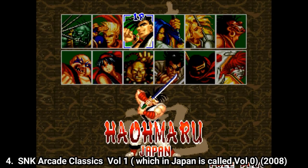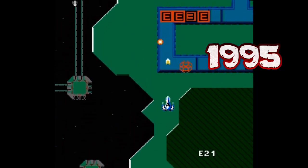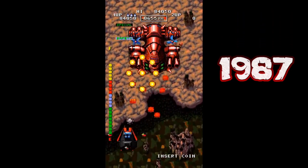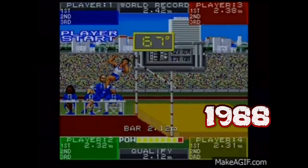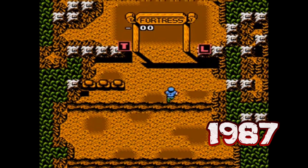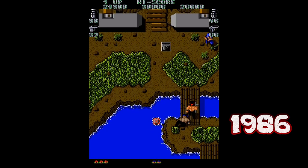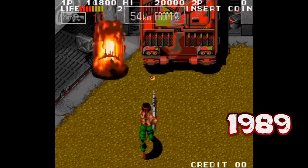SNK Arcade Classics has two volumes on the PSP. SNK Arcade Classics Zero contains: ESO, Alpha Mission (1985), Athena (1986), Bermuda Triangle (1987), Dogosoken, Ikari 2 (1986), Gold Medalist (1988), Guerilla War (1987), Hell 21 (1985), Ikari Warriors (1986), and Ikari 3 The Rescue (1989).